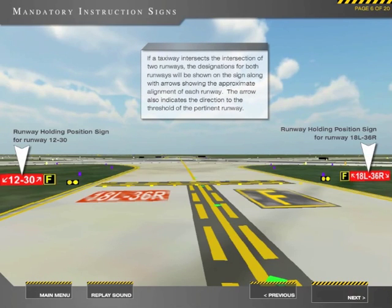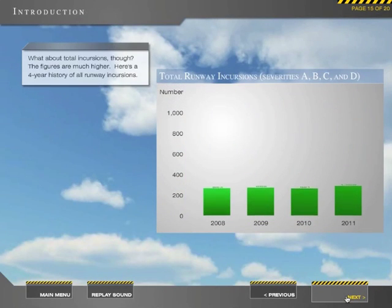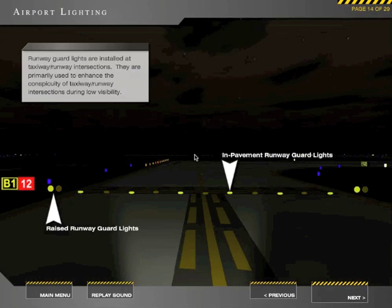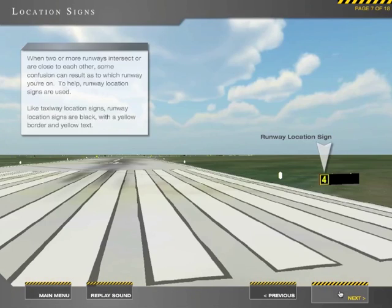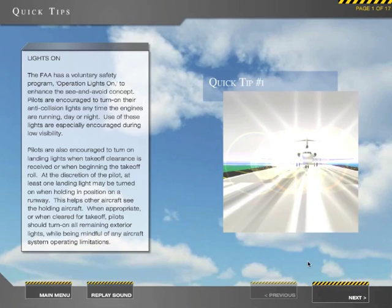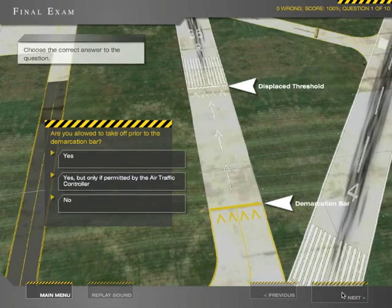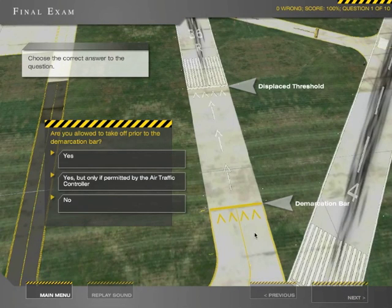Learn everything ranging from what causes runway incursions to airport markings, lighting, and signage. Procedures and quick tips give you techniques that you can start using right away. Over 50 quiz questions are included, and a final exam puts your knowledge to the test.